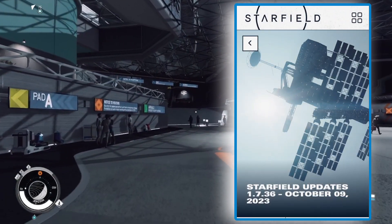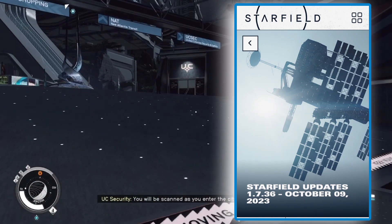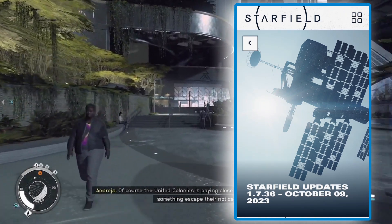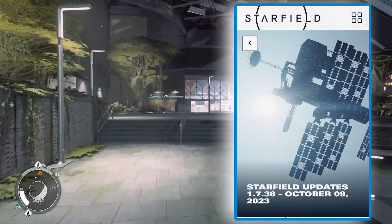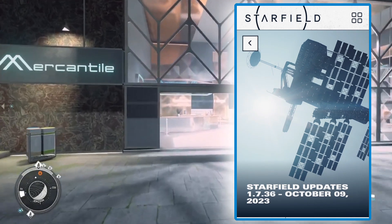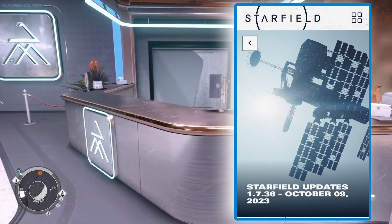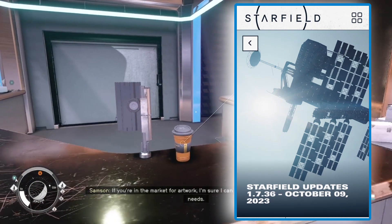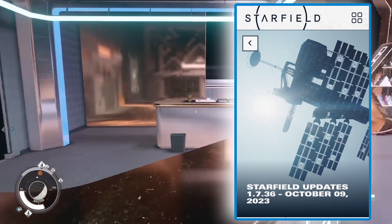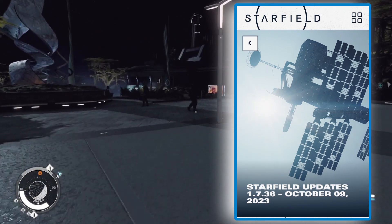Hello everybody and welcome to a new video. We're back on the Starfield thing again, and currently Starfield has updated yet again. The latest update for Starfield is update 1.7.36, currently October the 9th, 2023 — that is the very latest one.